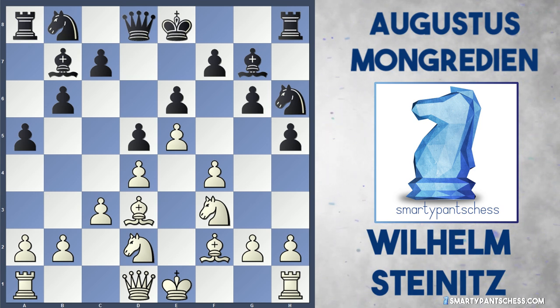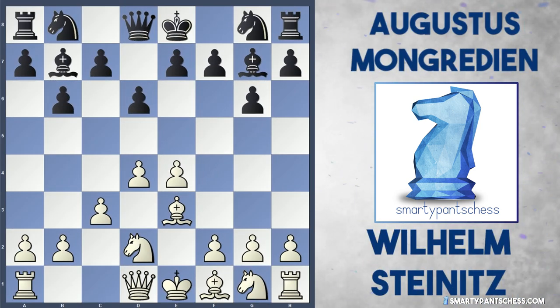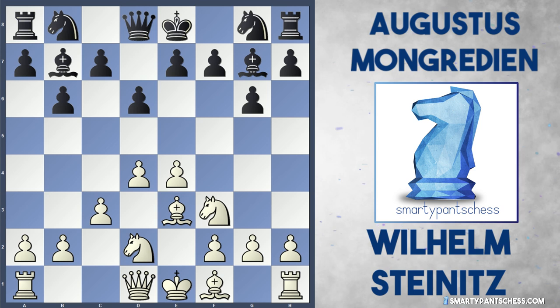Now the computer actually gives this as plus 1.5 for white, but it's going to be really difficult for white to infiltrate black's position. But back to the actual game — Steinitz played knight f3, just developing his piece, very nice indeed.